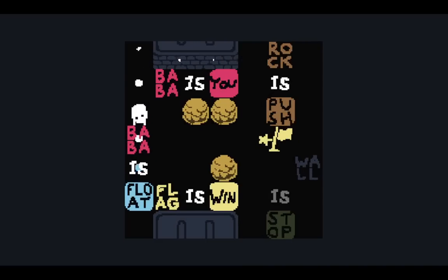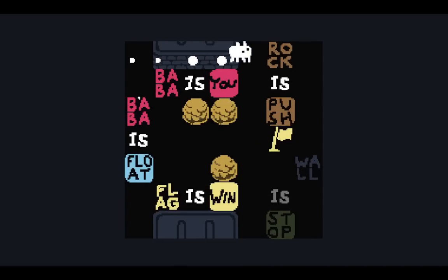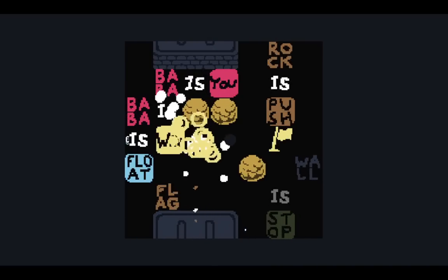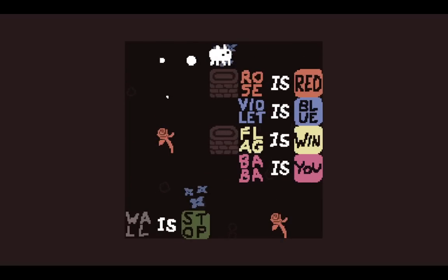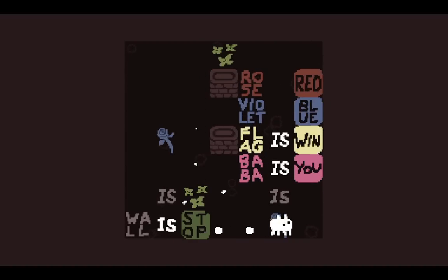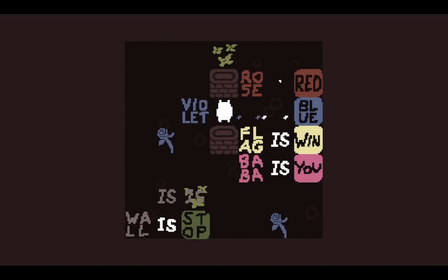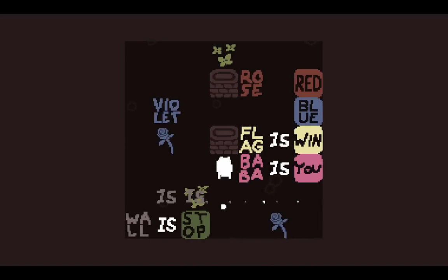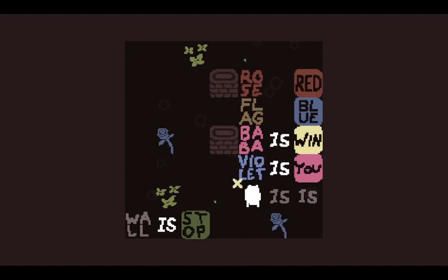I'll break wall and stop. Currently Baba is float, meaning it floats over the flag, but clearly something else needs to win. So it's Baba is win this way. Let's do the poem now — rose is red, violet is blue, flag is win, Baba is you. We actually have to move the 'is'es away. Then we break the violet statement. There's not even a flag in the level, which is great. You just turn into violet. There we go.